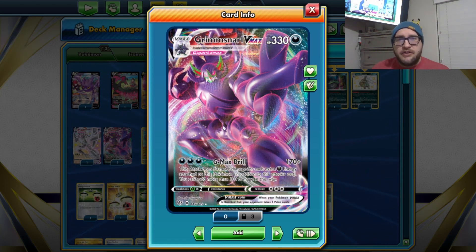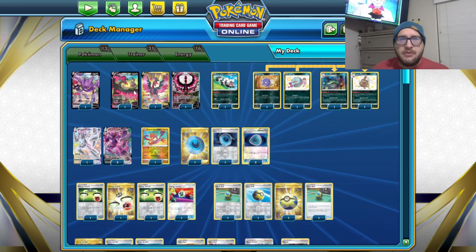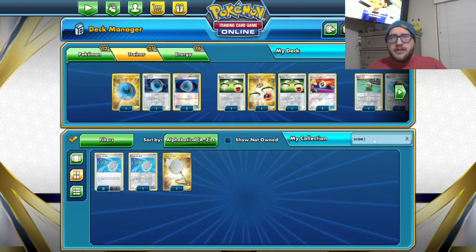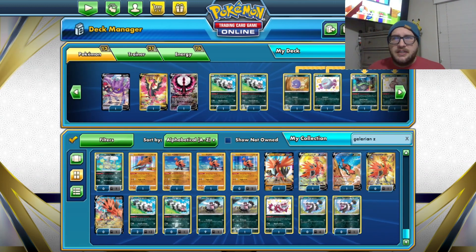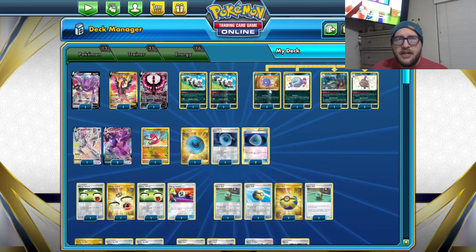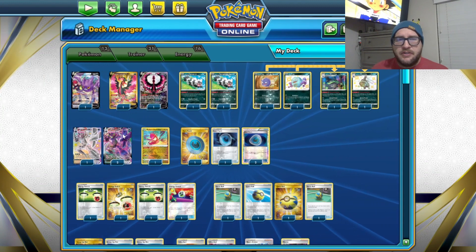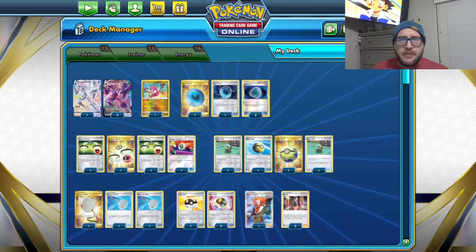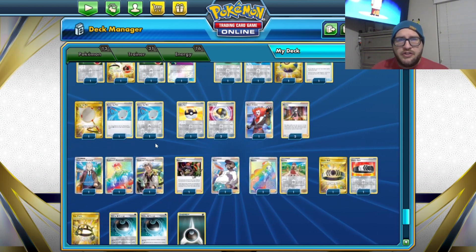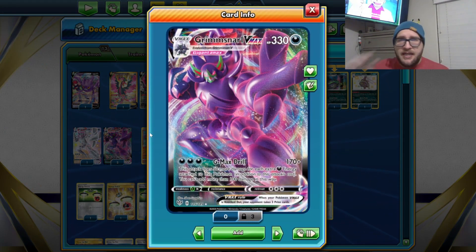This is insane, but we're going to try it out in standard format. We have a Crobat, 2 Galarian Ultrase Vs, 2 Galarian Zigzagoons, a 2-2 Koffing and Wheezing line with its Neutralizing Gas, 3 Grimmsnarl VMAXes, Radiant Eternatus, 4 Dark Patch, and 4 Energy Switch to get energies from the Galarian Ultrase V to the Grimmsnarl VMAX. We have 4 Great Balls and 3 Scoop Up Nets to do extra ping damage with Galarian Zigzagoon.